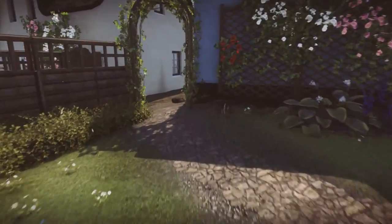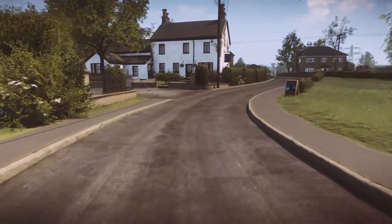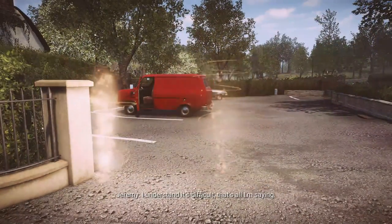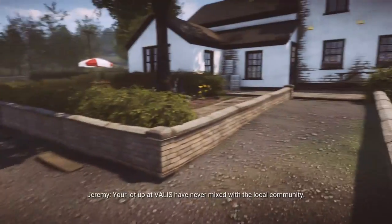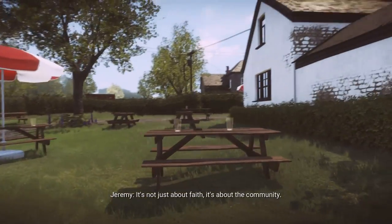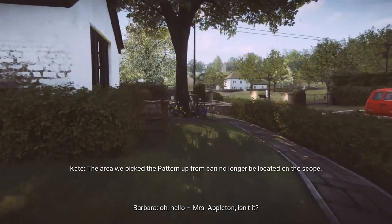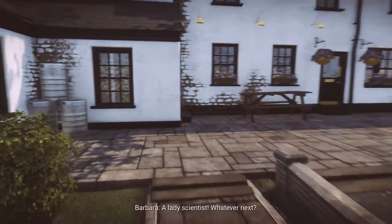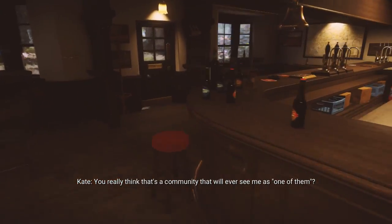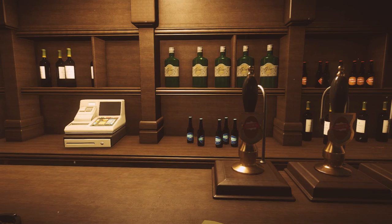Go back out to the alleyway and carry on up. You'll notice a park ahead but turn to the left — there's a car park for the Stars pub. An event takes place near that red van. Then go into the enclosed area of the pub and around the side to the beer garden, where you'll activate a radio on one of the tables. Then head inside the bar itself.